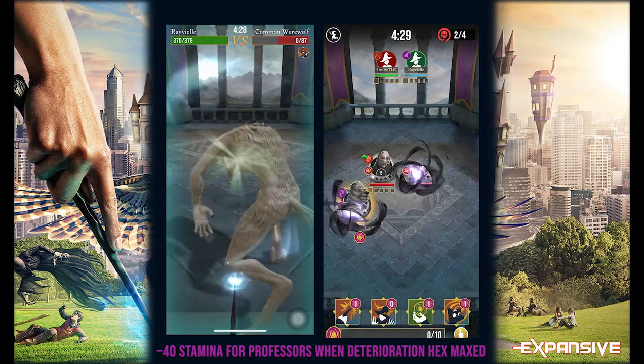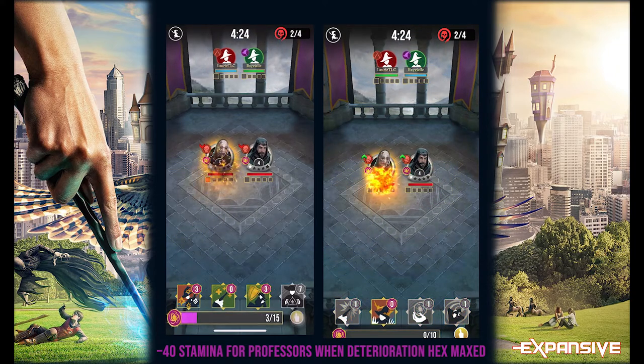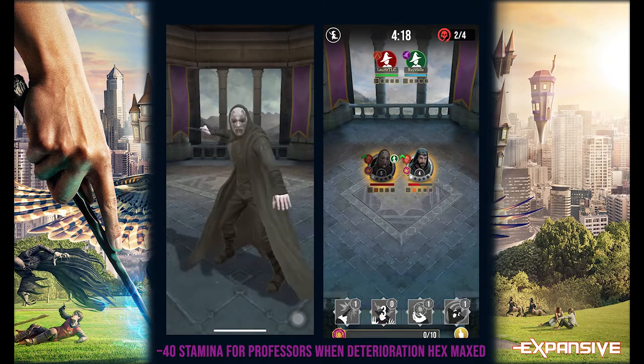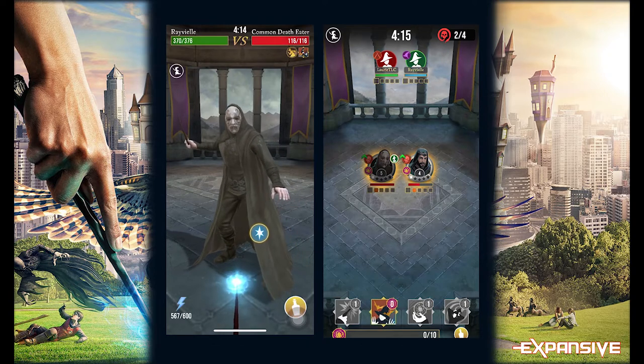I take down the foes a little bit differently by using my bat bogey hex, which uses zero focus. Every time I use it on a foe I'm taking 43 stamina off them — 40 stamina for the Deterioration X and three for the bat bogey hex. And as you can see we completed this chamber really quickly and used no spell energy.